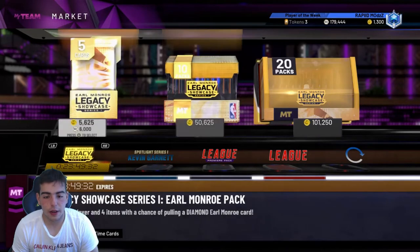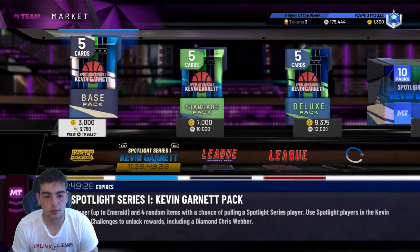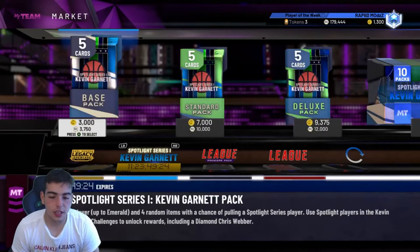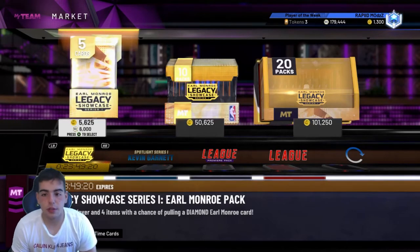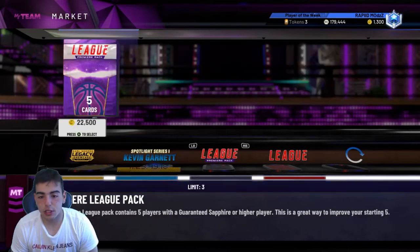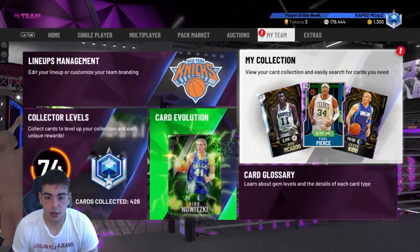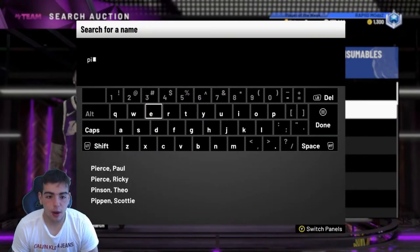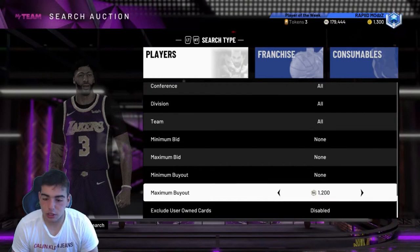It looks like they got rid of the multidimensional pack — those are out of the store, and I didn't even know that. They might drop content Thursday or Friday. When they do, what happens to the market is it pretty much dies out. What you have to do is try to sell your cards before anything drops. So right now I'm probably going to go ahead and sell my whole team, pick up my MT, snipe, play some domination, just chill and grind.